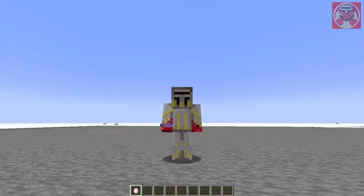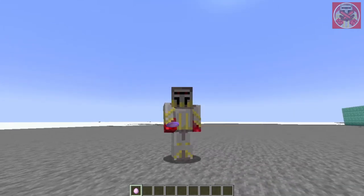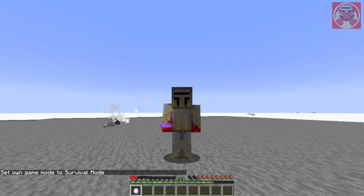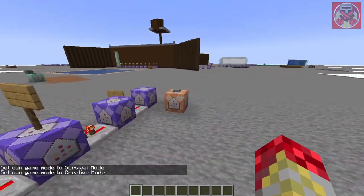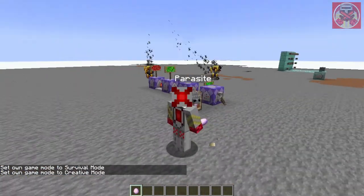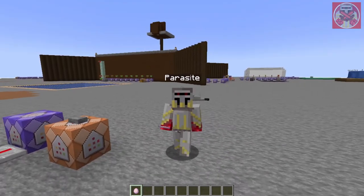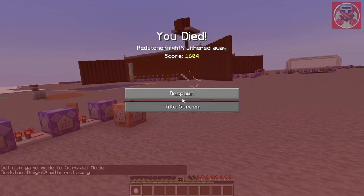Like I said earlier, you can pretty much troll your friends with it, but be warned — if one of them gets too close to you, it can somewhat backfire. The silverfish can clench onto you as well, meaning you'll be taking damage from one too.